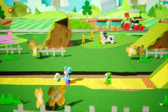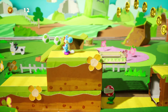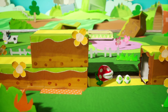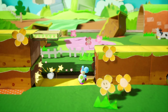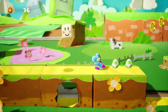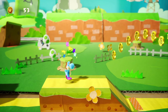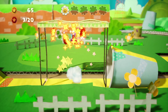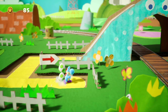Here we go! So we can swallow enemies, and we've got the flutter jump of course. We can't eat a piranha plant, and we can't jump on them either - ouch! We can throw our eggs at them, just like in Yoshi's Island. Flutter jump - press and hold A for the flutter jump! We got our first flower.